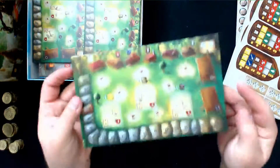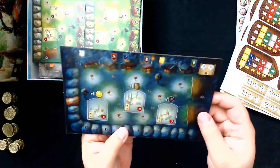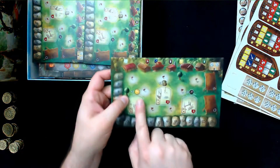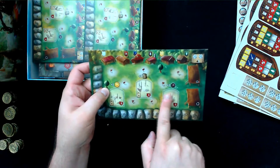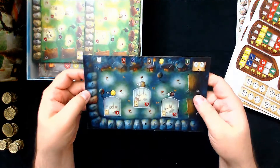Here are the player boards. The cool thing is you have a day side and then you have a night side. Let me look real quick — so we've got gold, plus one, plus one, plus one. I think both sides are the same, it's just one is darker than the other. Yeah, everything else is the same on it. They just wanted to do something different on the opposite side.